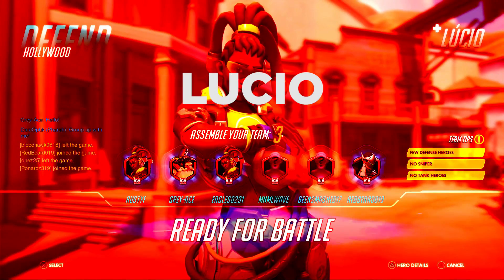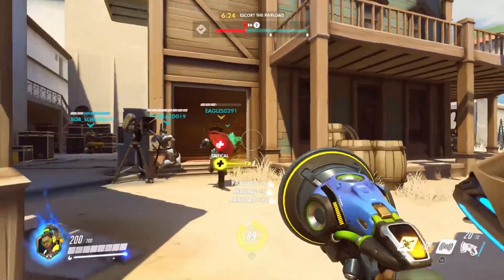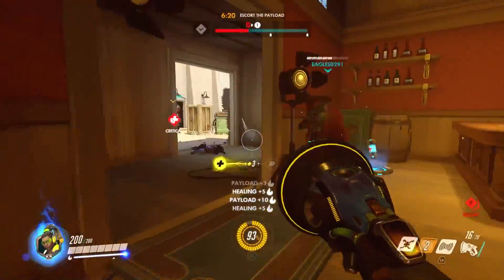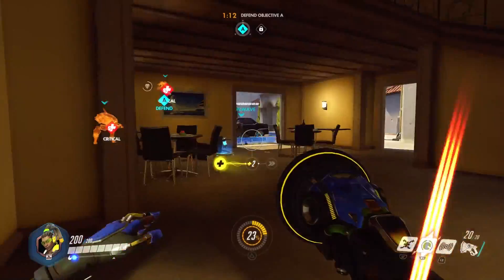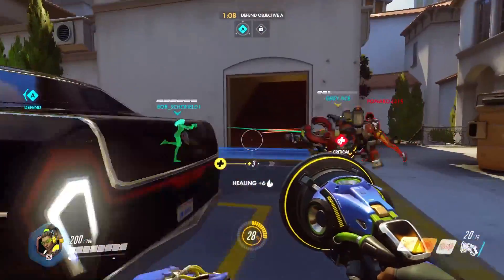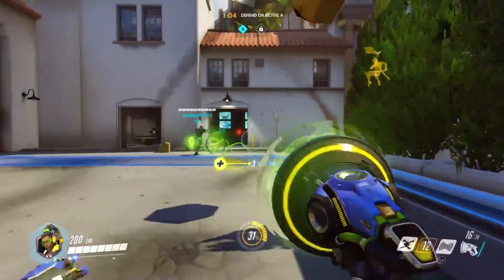Next up we have Lucio, a healing character. Unlike most healing characters, he is insanely easy to use because all you need to do is stand next to people and you will heal them. You can see me healing people right now — I am literally doing nothing, I am just standing around. If you're looking to give people a little bit more of a boost, you can use the turn it up ability, which actually increases the healing quite a bit.